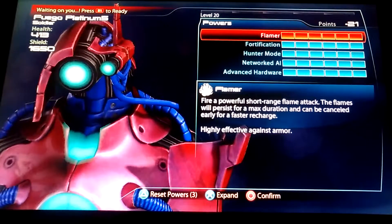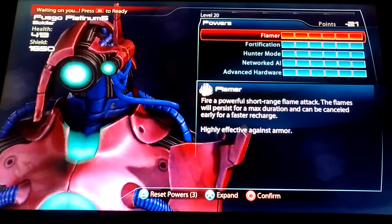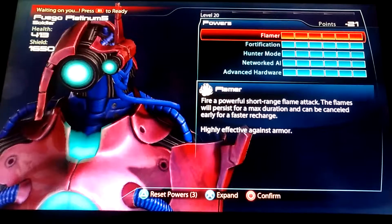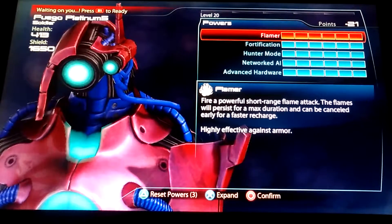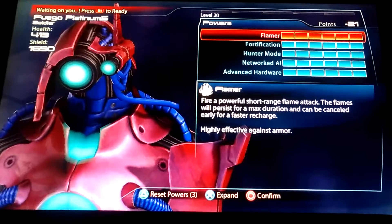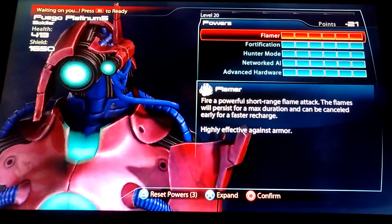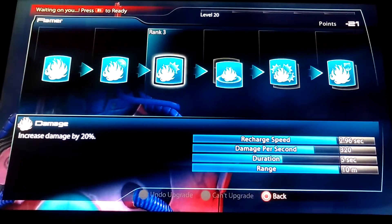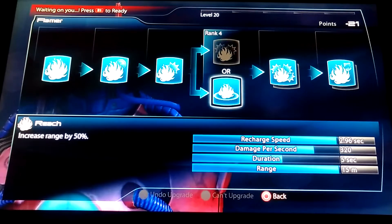As y'all saw in the last video, I did this with this guy. I believe I had a Cyclonic Mod 4. I don't remember if it was Cerberus or Reapers — it may have been Cerbs. But I had this melee build on him, and like I told y'all I took that off. In case you haven't seen the video, I'm going to go ahead and show y'all how to spec this guy properly — run him Platinum and Gold, Solos or not.